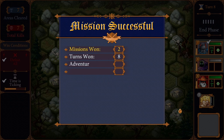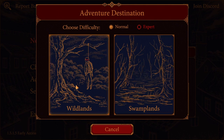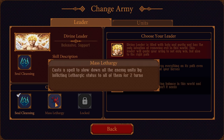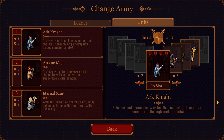I just got an achievement: clear area one. What do you mean clear area one? It's a new campaign. That was the wild lands and now we could do the swamp lands. We have a different leader — the Angel of Death will destroy everything on its path even at the cost of your heroes' lives. They all have different abilities. Mass lethargy casts a spell to slow down all enemy units. We have other characters as well, like the eternal saint. I think the game is in early access — it is, and it's $17.50 Canadian, which probably puts it around the $15 price point.